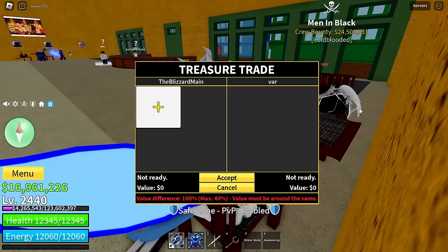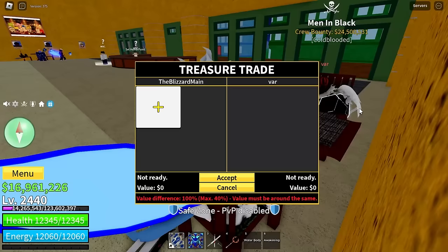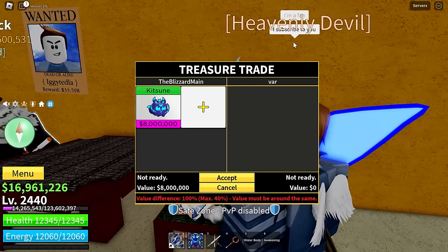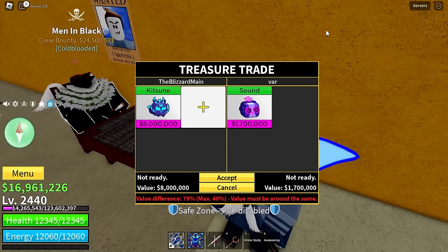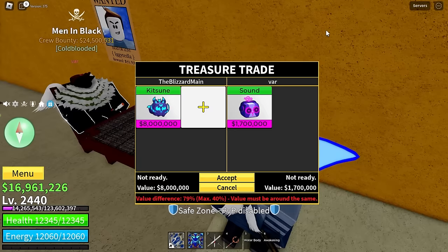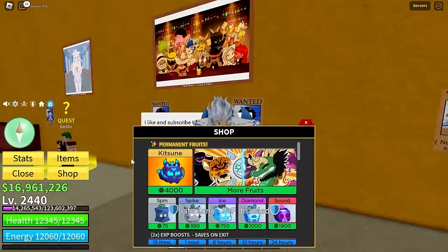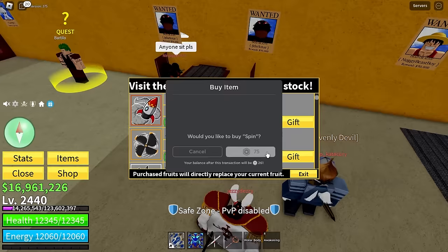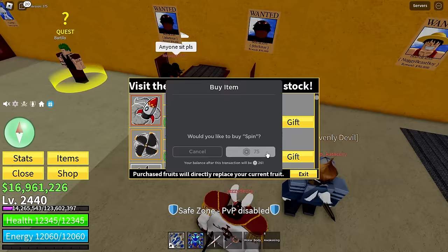On to the next kitsune fruit — we have Var right here. Someone behind me said they're a fan — thank you, I appreciate that, you're the best bro. Rip Category says they subscribe — thanks man. Var is putting in a sound fruit to start. Sound is about phoenix level of value. Obviously not worth kitsune. You know what rip_category, I'll give you something for being a fan — rocket's pretty cool, no wait you already own it. Here, you get a free permanent spin fruit just for being a fan. Congratulations!